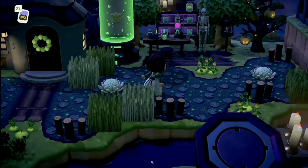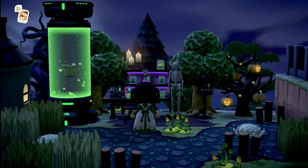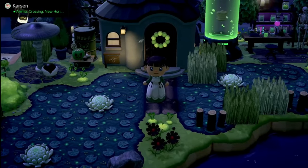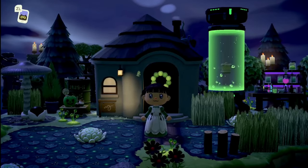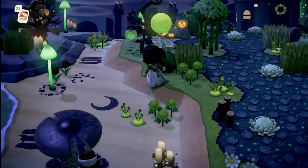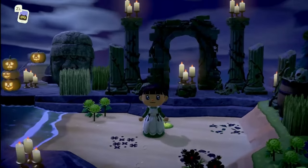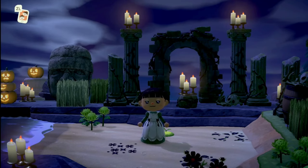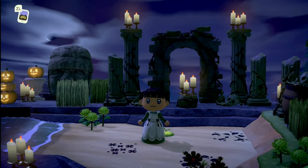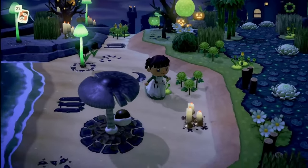Everywhere you turn on this island there is something to behold. She's such a good island designer — you guys, if you're not following Crispy Crafts you should definitely go check her out. It's just beautiful. This is what she has on her other beach and it looks so good — I love this green and black feeling.